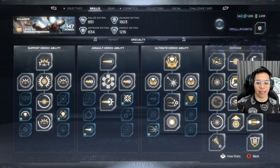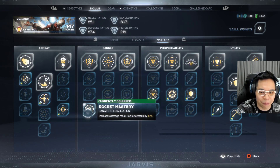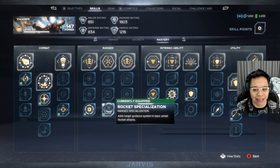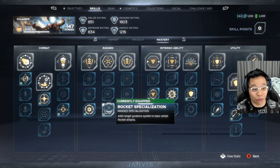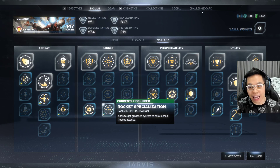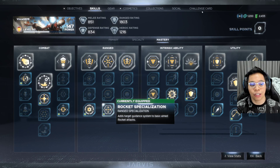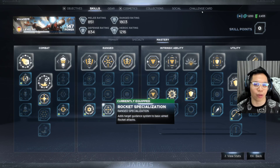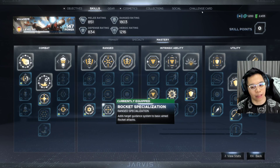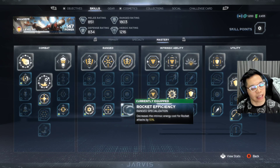The other thing you'll want is in mastery for ranged — one of my favorites increases your rocket damage and adds a target guidance system. Once you get that you are set. You hover your aim towards whoever you're shooting at and the guidance system will follow them, similar to the guided rockets enemies shoot at you. Once you get this you are set for rockets.